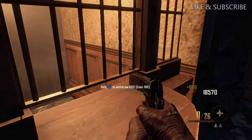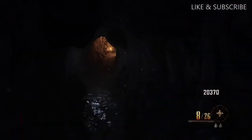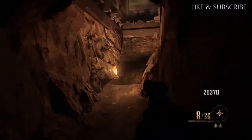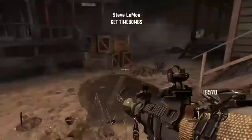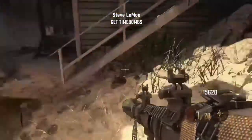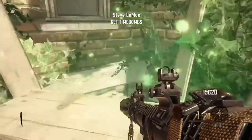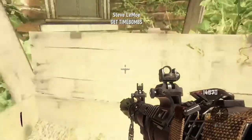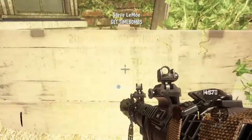Okay, so remember that twenty thousand dollars I told you about earlier — this is when you're going to need it. Pretty much what you need it for is you are going to need to spam the box. You're going to need to hit the box as many times as you can until you get Time Bombs. This can take quite some time, or you can get pretty lucky, but that's pretty much your goal right now.